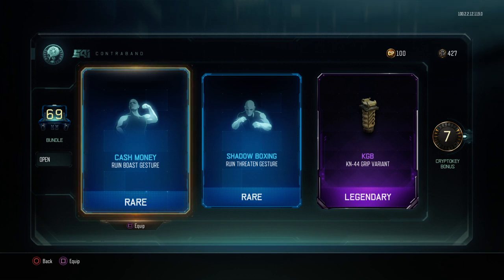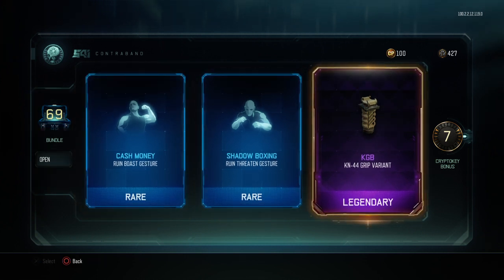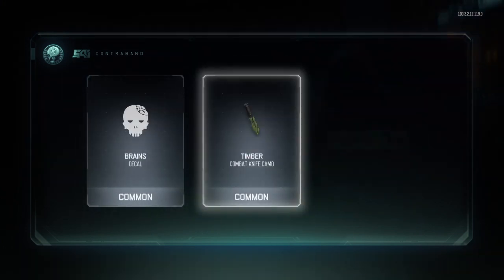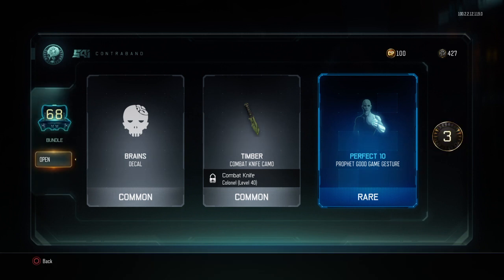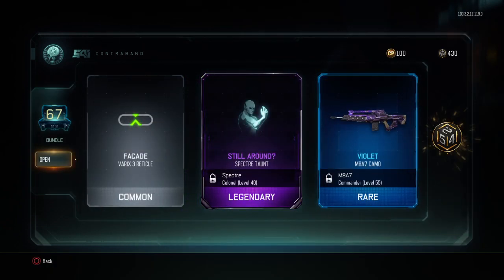AGB KN44 grip variant. I'm still not even sure if I'm going to post this or just do it for myself. If I get a ranged weapon out of this that I don't own — like the nail gun, the MP40, or that disc gun — I'll post it. If not, I'll keep it for myself. I mean I'm bound to get something I don't have with all this stuff. I have 430 crypto keys — the most I've had in like three years.